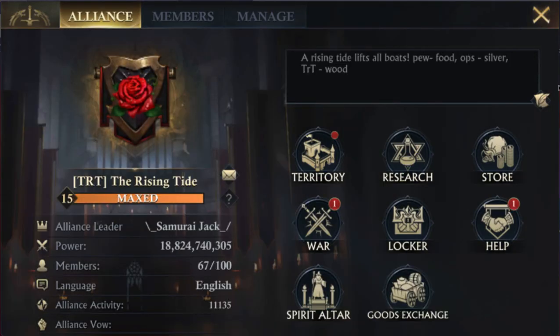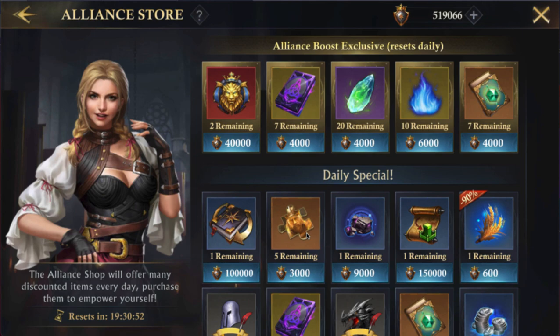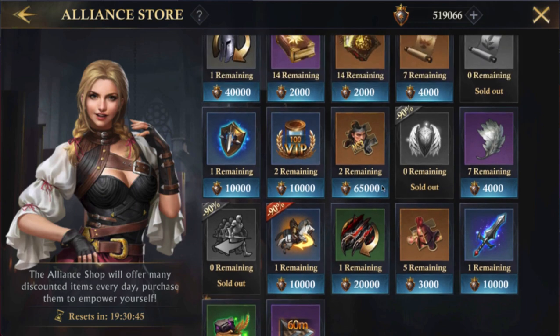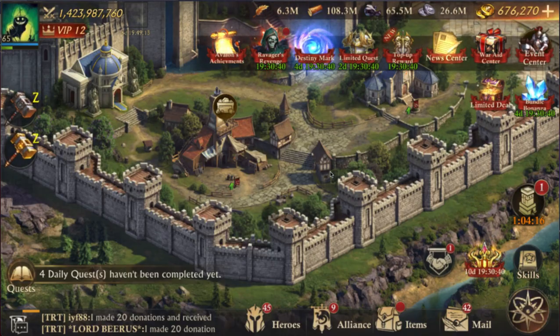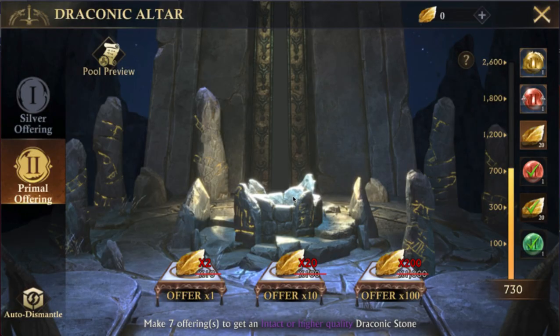In the alliance store you can now get Hell's Bane — seven and seven, a total of 14 per day instead of imperium, which is a good update. Also in the draconic altar for offerings, the cost has gone down from 10 to 2, so to get 10 offering attempts it costs just 20 gold leaves now, and for 100 it costs 200.